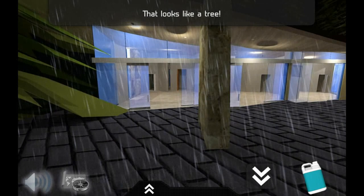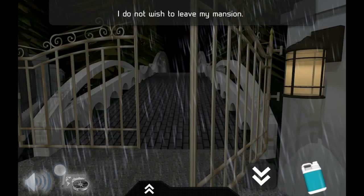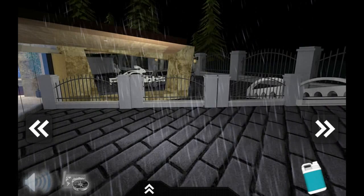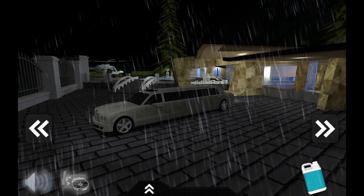It looks like my mansion but it's empty on this side. There's a limo here — can we use the limo for parts? It gets kind of confusing because you're headed towards the house, you click there, and then when you click again you go back outside. So you have to flip around and then go in.